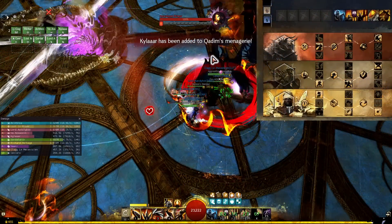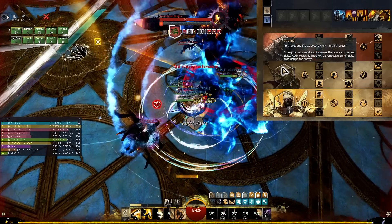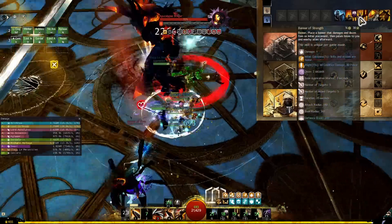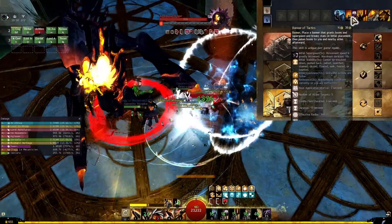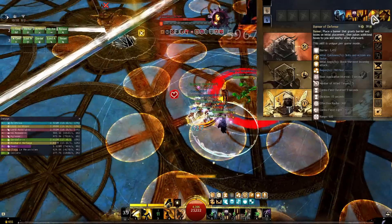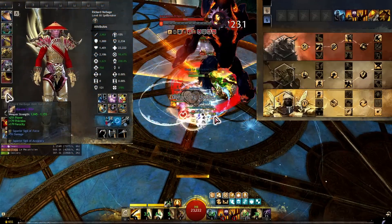If you want to provide quickness and other boons to your team, you can't go Defense — you need Discipline and Strength. You take the Doubled Standards trait and three banners. You can give your team a lot of resistance uptime, which is very powerful, plus stability on top of the quickness you give. Your third banner can be either the Defense or the Fury banner.